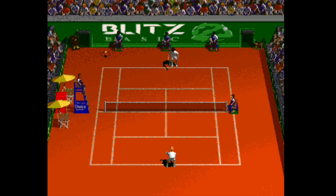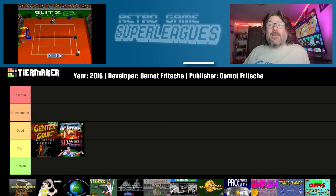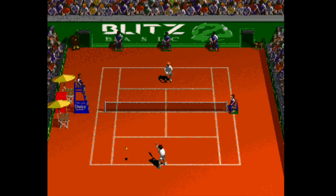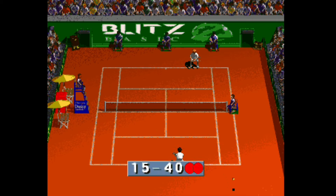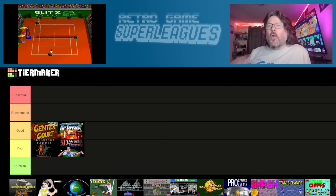Next we have Center Court 2, which is from the same developer. This is a game that was almost 99% complete in 1997 but then was abandoned, and was miraculously completed and released on the English Amiga board in 2016. Presentation is a huge improvement over the original, and the sound creates a fantastic atmosphere — it's all around a much better game than the first one. It's got a good selection of difficulty and training options, but just like the first game, the controls are not quite as responsive as you'd want them to be, and that's what stops it from being essential. I'm going to put this one in the Recommended category.